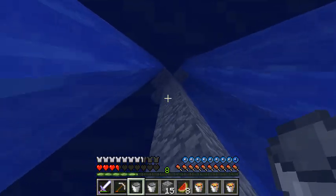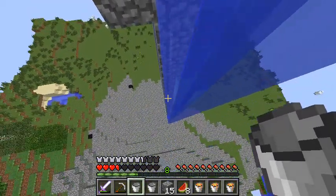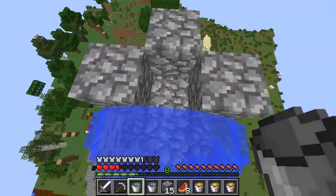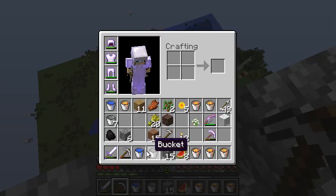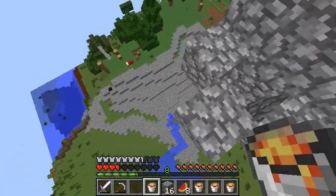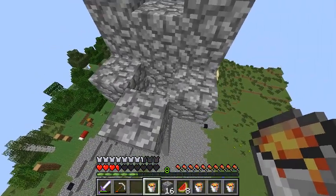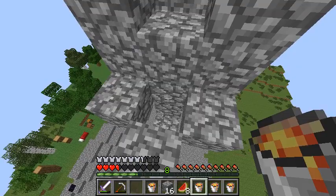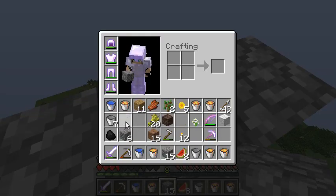It looks like it didn't do much — I was expecting it to do more. It's weird. I did this in single player and it worked perfectly, so we're missing something here. Let's get our lava source. What if we do something like this — cover up the lava, put water over, and see how that will work.